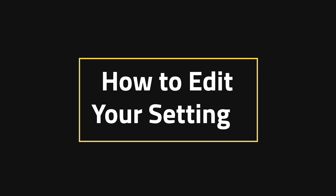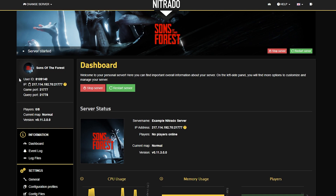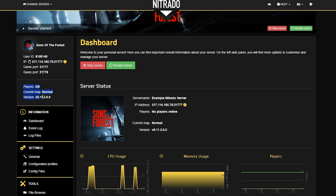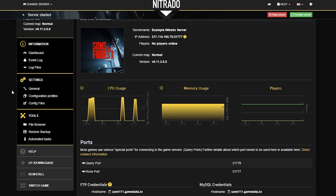How to edit your settings. First things first, you want to head into your dashboard and take note of a couple of things. Up in the top left, you can see your user ID, your IP, and your game port and query port. You can also see the player count, your current map — which in this case is actually just the difficulty, unlike ARC which will show the actual map — and your version. Scroll down a little bit farther and there's the golden area where you want to be: the general settings.